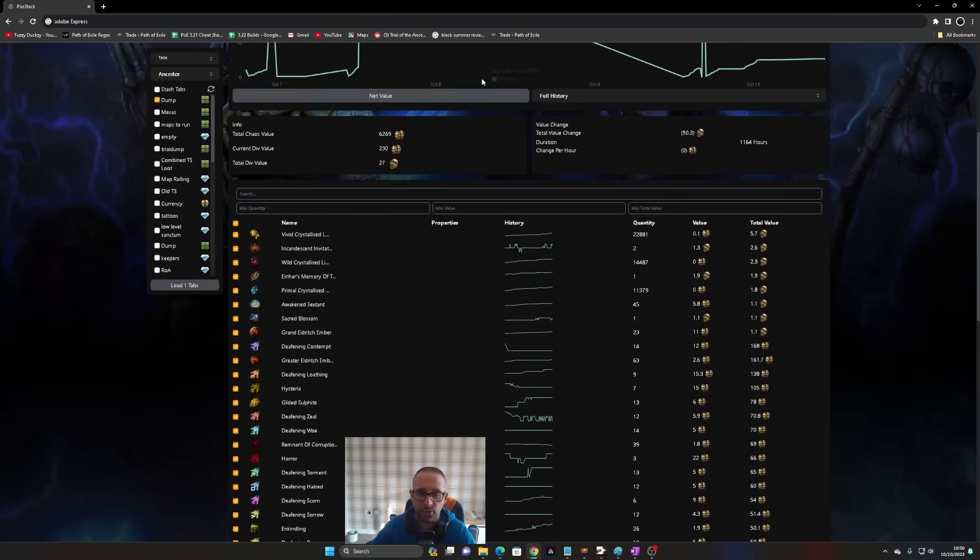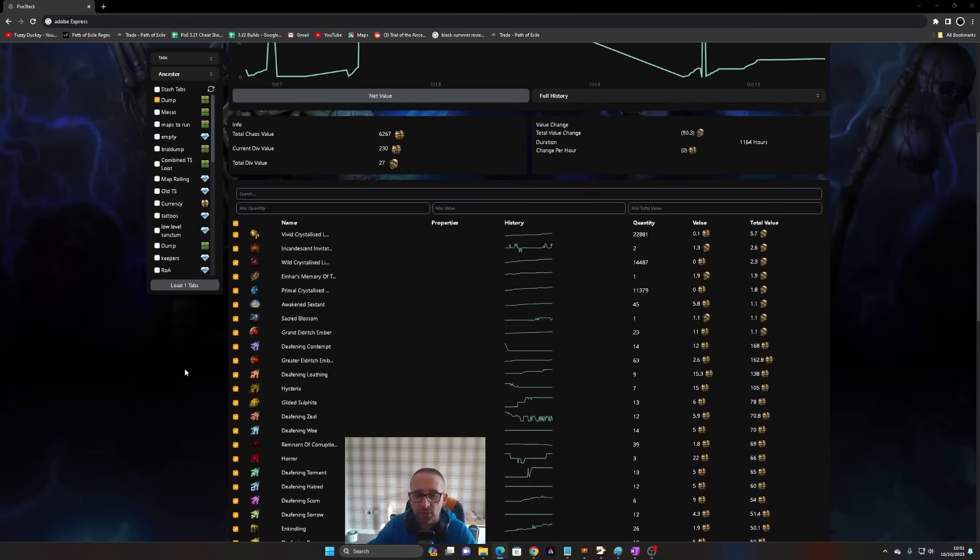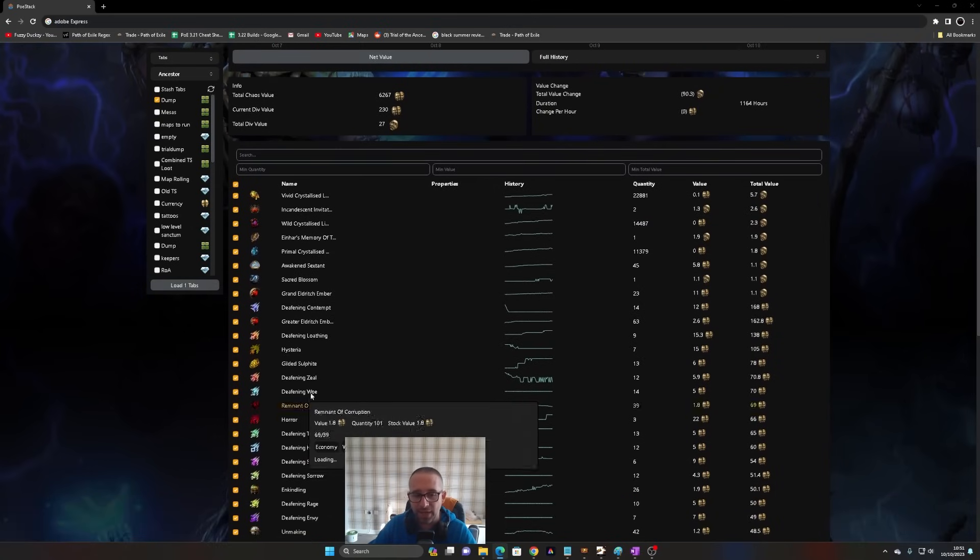I've removed all big drops other than one memory, and upgraded all essences to Deafening and Shrieking where possible to make them easier to sell and track. From 56 maps, we got 6,269 chaos. Strategy cost was about 450 chaos: scarabs at just over 220c, Essence on the map device at 2c each, plus chisels, scouting reports, and Orbs of Alteration at about 2c per map. Overall very low investment — you just go on trade, buy 150 scarabs in bulk for a chaos.